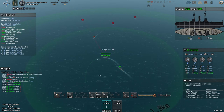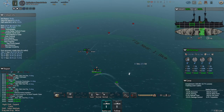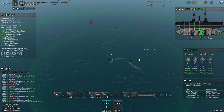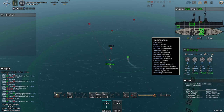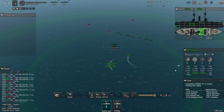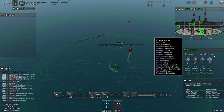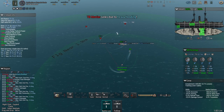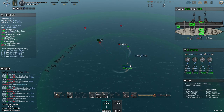I've still got a fairly decent turning circle considering I took off all the maneuverability mods — it actually looks better than it was when I had all the maneuverability upgrades. That's very odd. On the other build I had rudders, shafts, auxiliary engines, steering wheels and everything. God knows why I've got better maneuverability now.